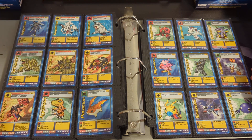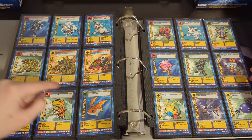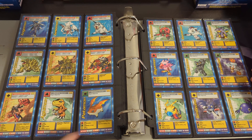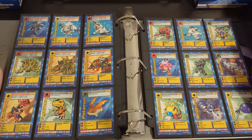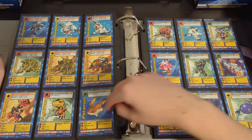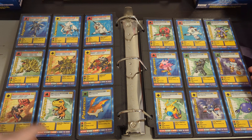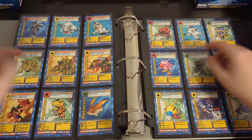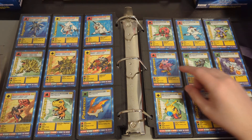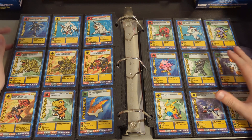Now we're looking at the DigiDestined partner Digimon: Agumon — Tai's Digimon; Patamon — TK's; Tentomon — Izzy's. So: Tai and Agumon, TK and Patamon, Izzy and Tentomon, Joe and Gomamon, Matt and Gabumon, and Sora and Biyomon. I'm still very impressed that I can remember all that.